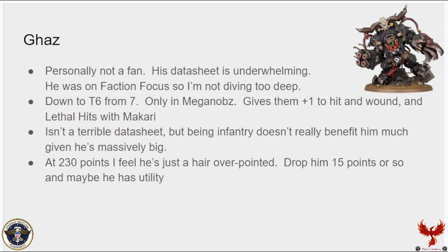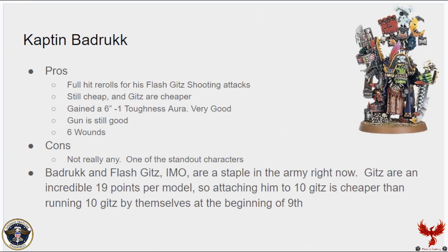At 230 points, Ghazghkull is competing with the Big Mek and Mega Armour for a slot with Meganobz, and the Big Mek and Mega Armour adds more to that unit than he does. You may disagree and think Gaz is awesome — that's fine. I just am not a fan based on the way I like to play. Captain Badrukk gives full hit re-rolls to Flash Gitz with their shooting attacks, he's still cheap, and the Flash Gitz are cheaper. He gained a 6-inch minus-one toughness aura, which is very good, especially because all Flash Gitz now have Choppas. He's also got six wounds, which is surprising when everything else went down.